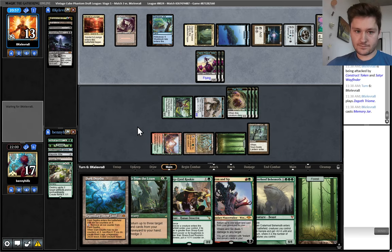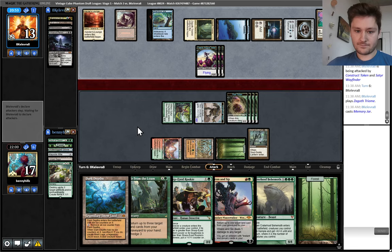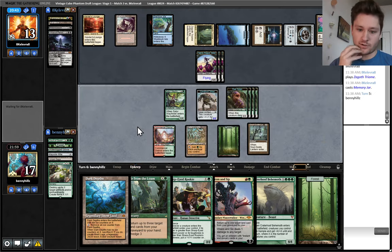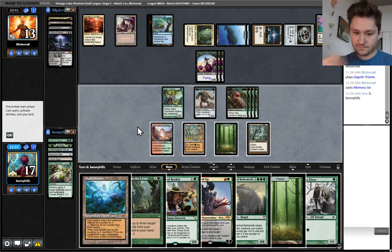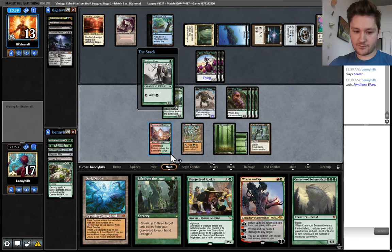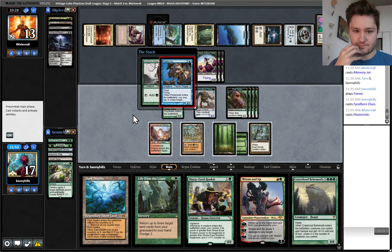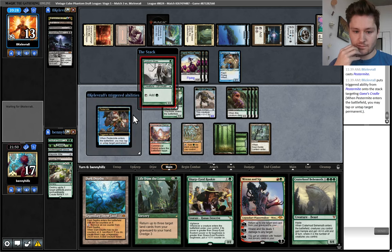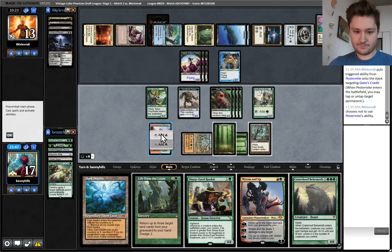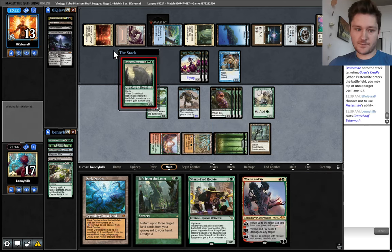Memory Jar — that can turn on Shelldock Isle. They don't do anything. So do we want to put all our eggs in one basket and hope we can resolve the Crater Hoof? They only have one card. I think I'm going to go for it. It's not even that bad if they counter it. Are they really going to counter Finehorned Elves here? That is just game — almost definitely. They should have tapped that in our upkeep, then they could have at least bought a turn, but now we get to kill them. Alright, so up a game against Grixis Twin.